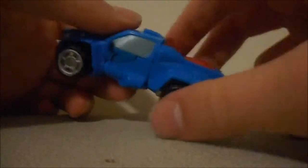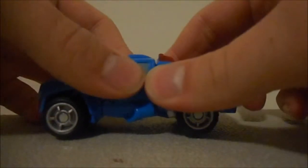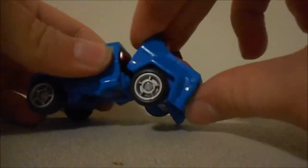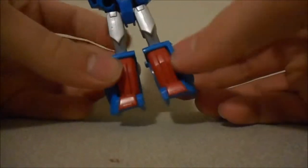To transform him, the first thing you want to do is grab the back end of this truck-V thing and fold it out, because these are his legs. In the process they'll probably split apart, but if they don't, just pull them apart. So there you've got Gears' legs.